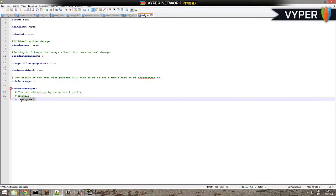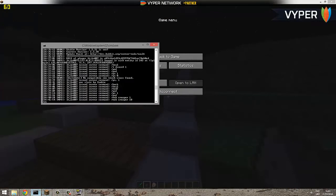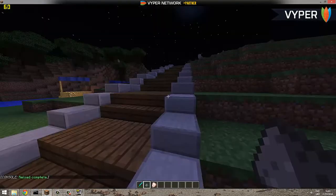Finally, you can customize what the mob says — it's quite plain at the moment. You can add color codes and a prefix to jazz it up. For example: square brackets, 'Mob', square brackets in gray, then the message in red because they're in pain — something like 'Leave me alone'.